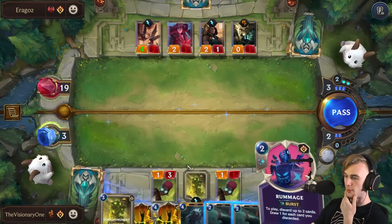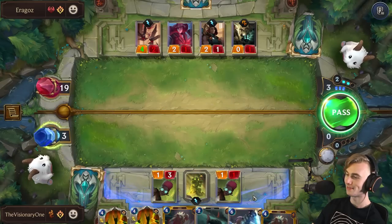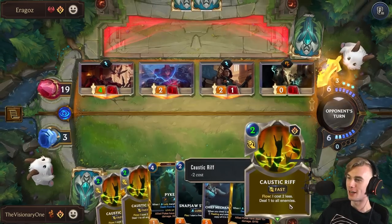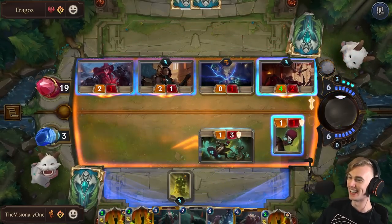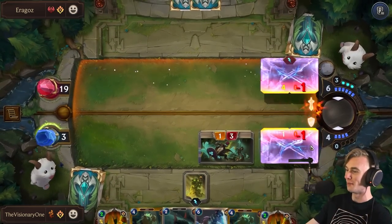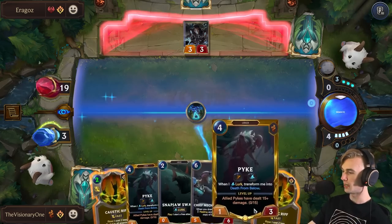I think we time trick and rummage and that will activate flow so I can play double rift next turn if I want to. I will rummage one Sump Monument and one Snap Jaw. We just need to find Zevi. If we can find Zevi and one more Pike, then we have it ladies and gentlemen. Another Caustic Rift — that's literally the best other card I could find. Why would he attack like this? What is he doing? Why would you do that to yourself? I'll pass — the only danger now is removal. Good thing I didn't play Pike here.